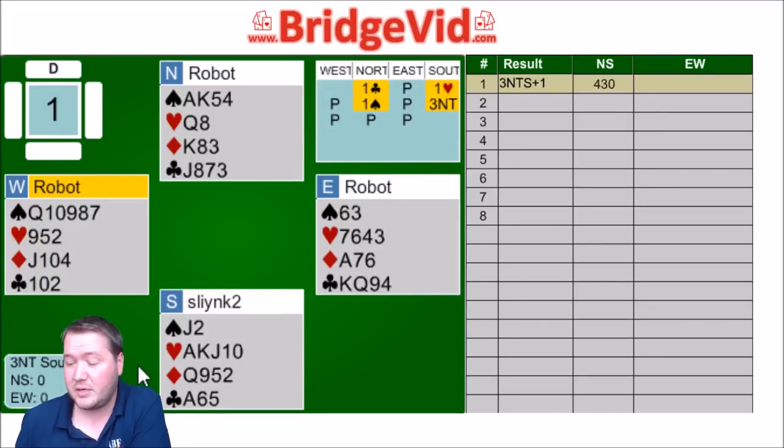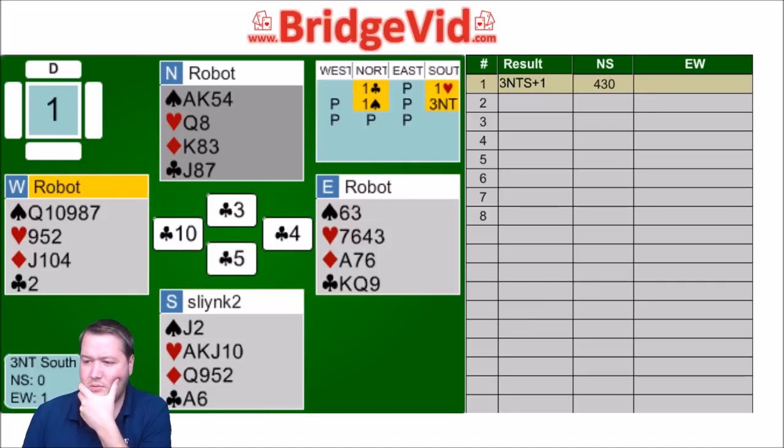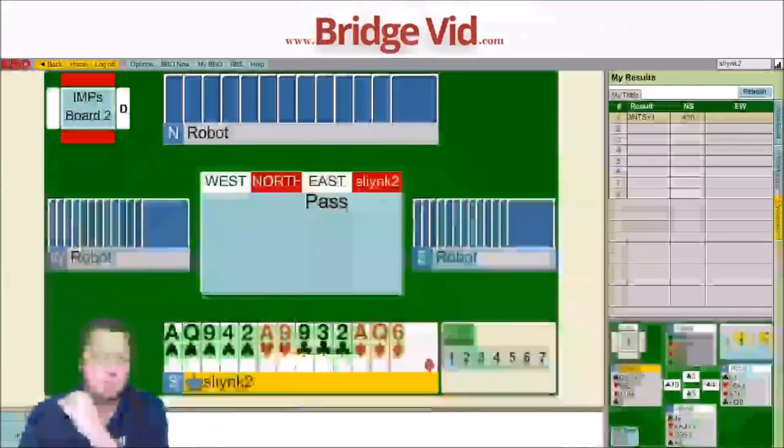10 of clubs lead from 10-doubleton. If they continued there, I was in some sort of trouble, because they actually found a good lead. But then they abandoned ship and switched away from it, which was a bit funny. I reckon maybe I was going down after I ducked it — I've only got three club losers and a diamond loser at that stage. 3NT plus 1 seems reasonable to start off with, maybe like an imp or so.